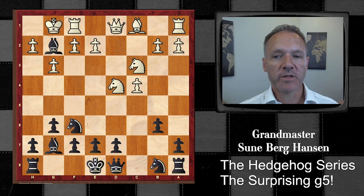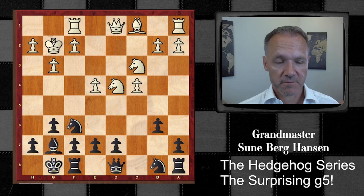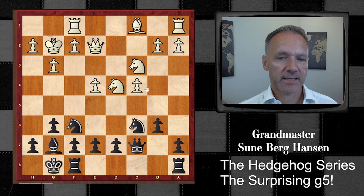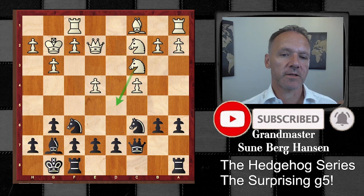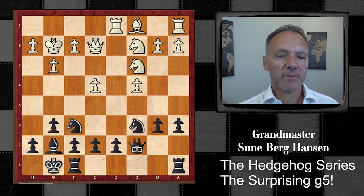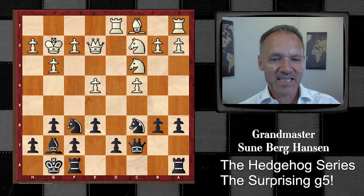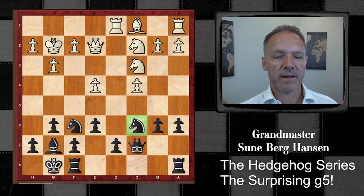So we exchange and castle, and e4 - White is getting on with the center. Black threatens the pawn and knight c6 attacks the knight, which jumps away. Black plays a6, and maybe here White should play a different move just to equalize, because after this move I'm not sure he can equalize anymore - Black starts to build up the real hedgehog, and even though the knight here is a bit clumsy, the rest of the pieces are good.